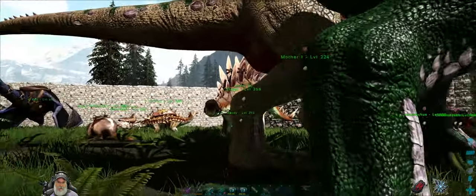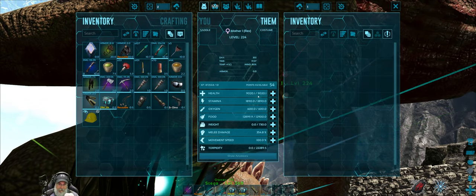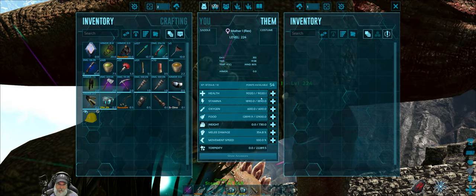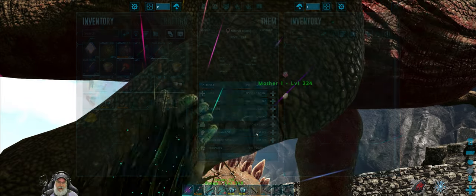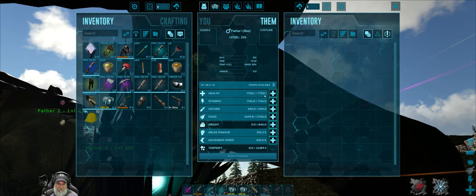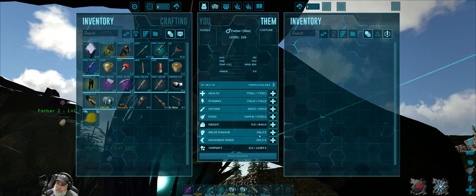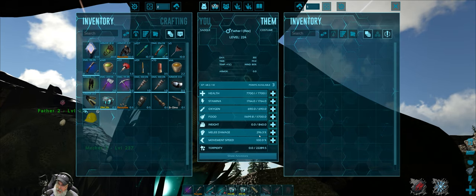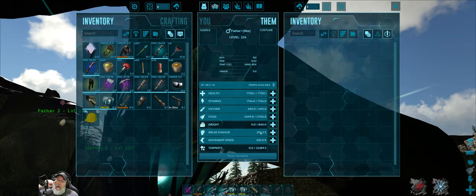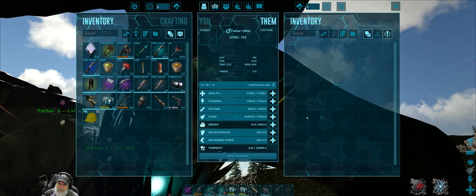As you can see, the only two stats we really care about are health and damage. Mother One has 9,000 health and 354 melee damage compared to Father One's 7,700 health and 296 melee damage. Mother Rex also has more stamina, which is the other thing we'd care about if we're riding the Rex ourselves.